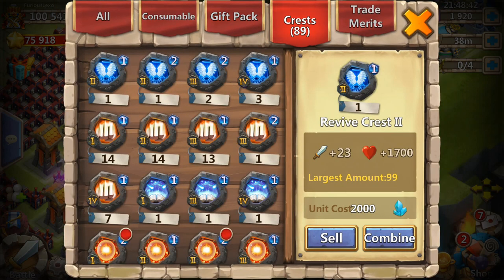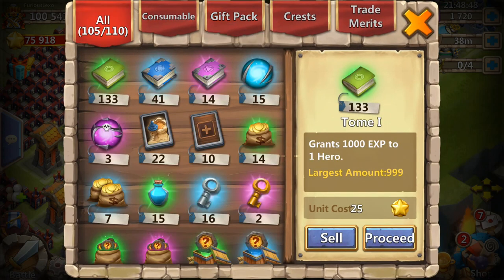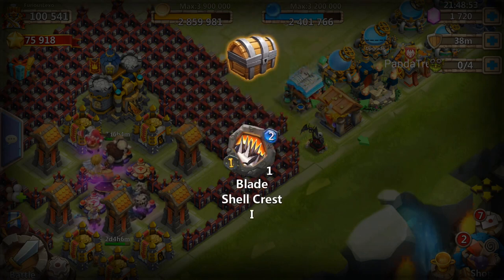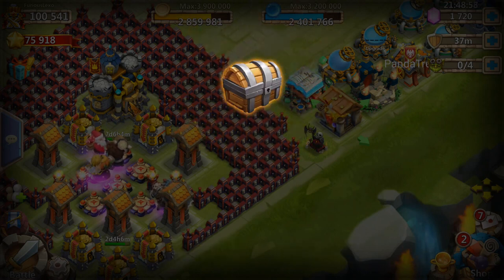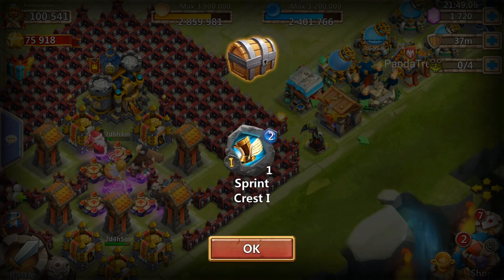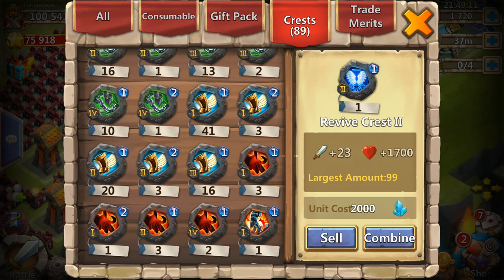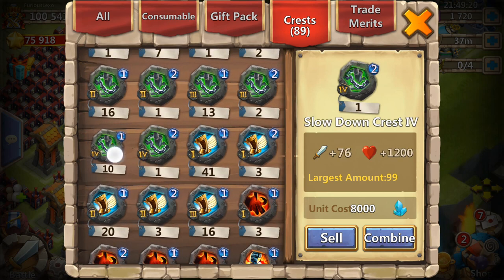I think we ran out of space actually — he told me to use some gems to open up some more. So what does this mean, is it a new crest or something? I guess since it's level two it's its own little section. Not the level four I needed — and we get it back to back! Let me take a look at the sprint. Okay, that's enough for a lot — holy crap — but no level fours.